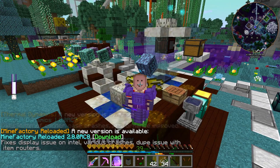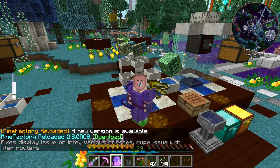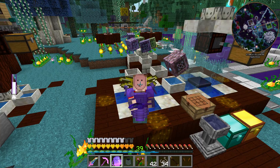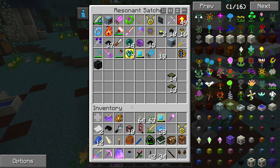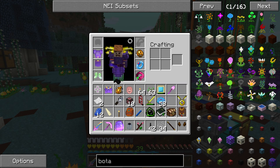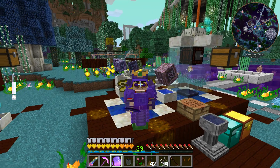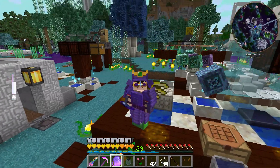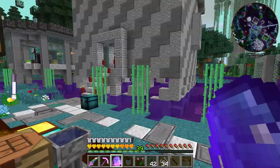Hey everybody, welcome back here to the Primus server where we are playing the Direwolf 20 mod pack. Today we are going to continue with Botania — I almost said Mesopotamia, very similar words. As you can see, I'm wearing my tiny potato mask from baubles that we screwed around with last time. I'm going to put my fuzzy eyebrows and hat back on. It looks like a very angry magician.